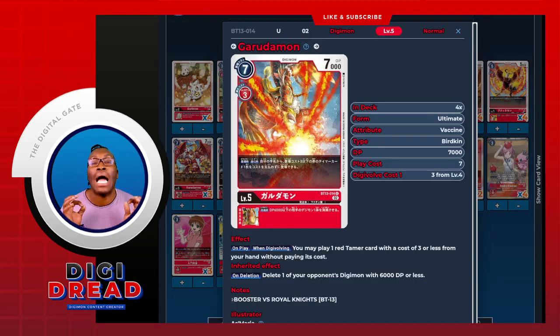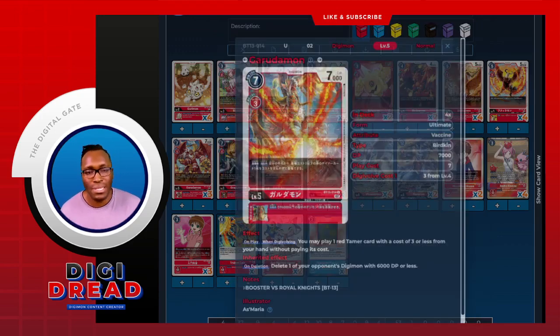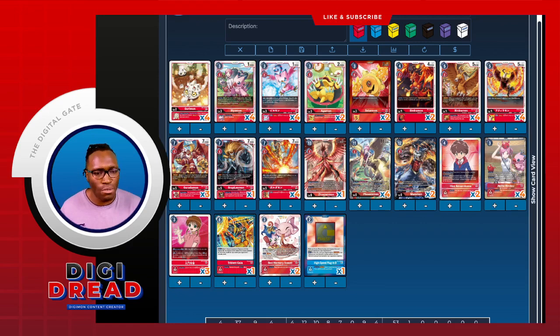Finally, Bandai printed some sauce — we go in with the BT-11 Garudamon, and this is exactly what the deck needs. Honestly, if they just print a bird one that does a similar thing this deck will be popping off. The main thing with this deck is getting your tamers out, and this is what this card does — on play and when digivolving. It's setting up tamers for days. It doesn't play our heroes but it plays our key ones, and on deletion it gives a bit of board control — deleting a champion with 6k DP or less. Absolutely, this is the card the deck needed.